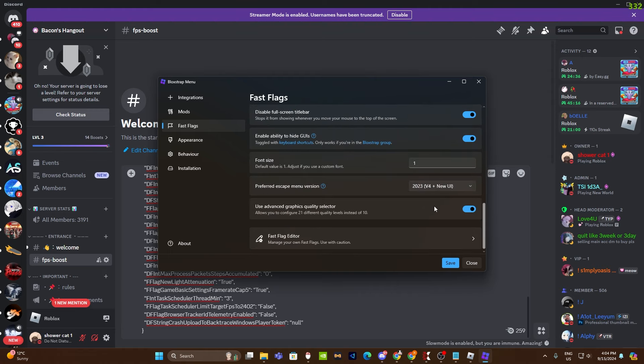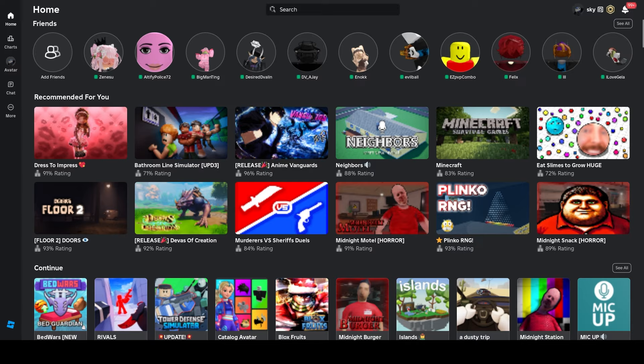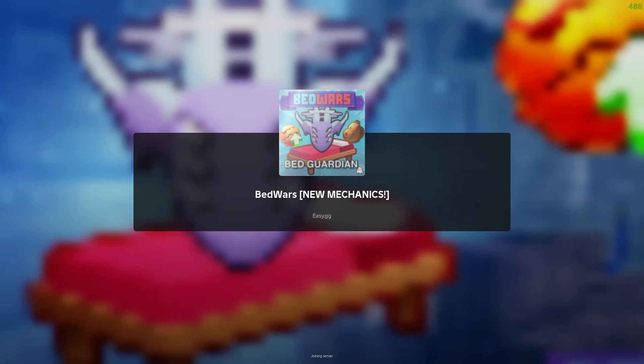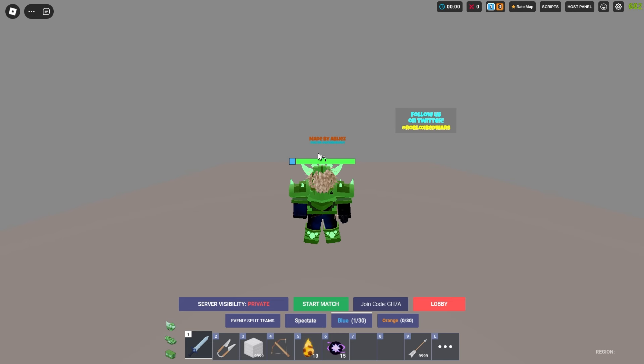I'm going to be showing you guys how much FPS I get with these and how overpowered they are. Now let me just join in through Bloxstrap. Let me just go into full screen into Bedwars — I'm going to be showing you the new FPS and how much I get. We just loaded into the custom match and I'm going to be showing the humongous difference in FPS. Look at that — 800 to 700 FPS!